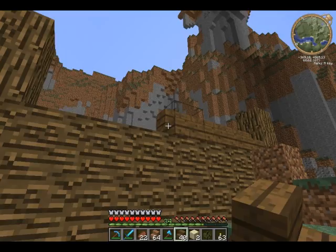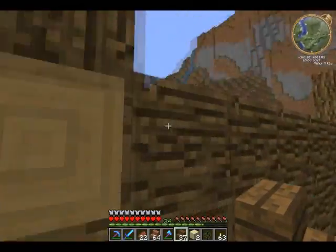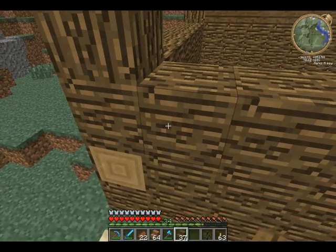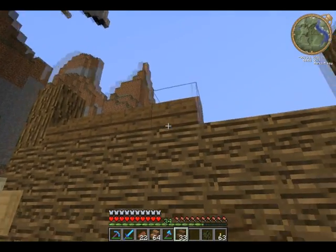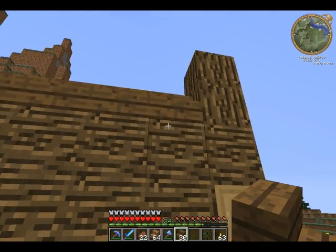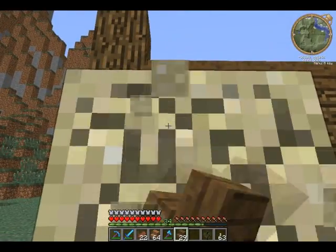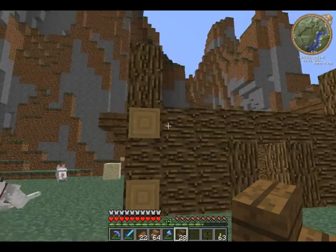Alright guys, I got my spruce and my spruce stairs — let's continue laying the first layer of the roof. I'm just going to do it on the far sides here. Thinking about something different from the back — I might do some slabs or something coming from down here and some sort of pillar coming up from that. I'm not a hundred percent sure yet, but pillars coming off this side I think. Yeah, that's probably what I'm going to do.